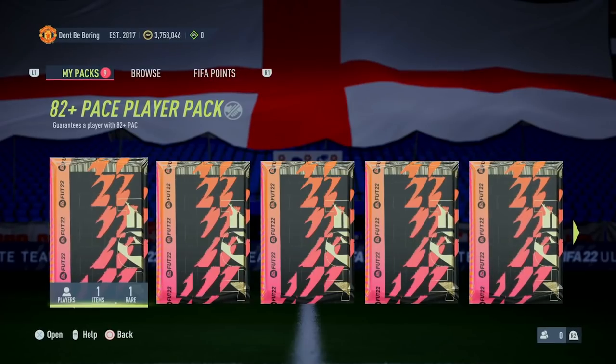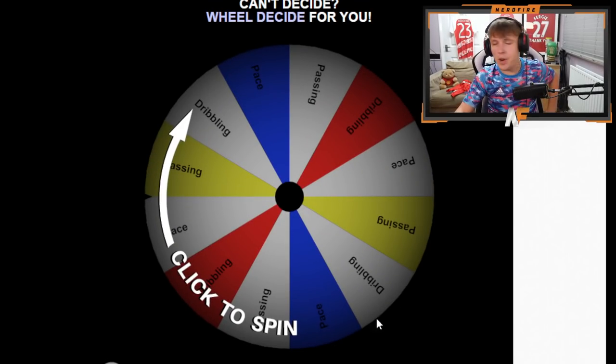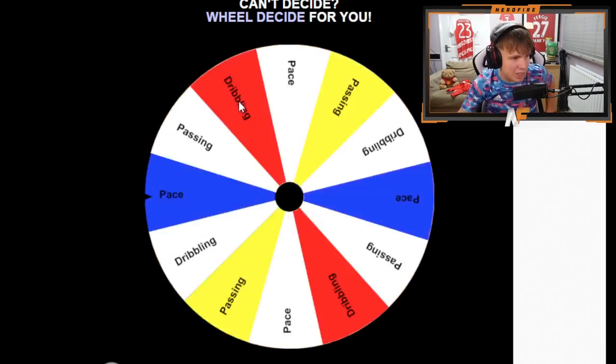Today we're letting 11 of these 82 plus stat upgrade packs to choose our FUT Champions team. We've got three each of the pace, passing, and dribbling packs. Since we can't get a keeper from these packs, we'll randomize one. For the 10th pack, we're going to spin the wheel to see which type we get extra. Personally I'm hoping for a passing one — let's spin it.